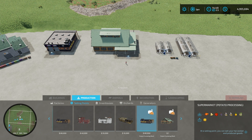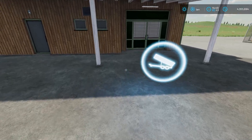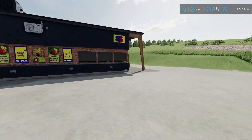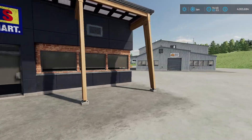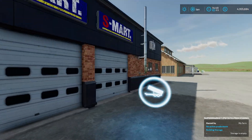The supermarket actually works as a production point, which I'll explain in a moment. To sell stuff you just come up here and sell it, and for this one you sell it out front. It does work like a production even though it is listed under sell points.